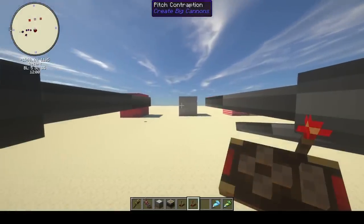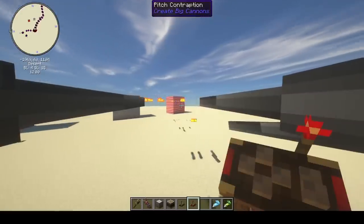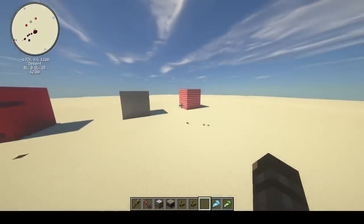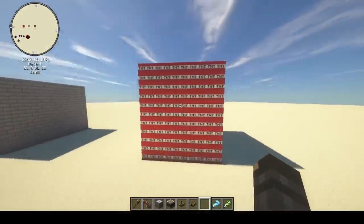You can put this on a ship, you can put this on your base — this opens up a ton of new possibilities. Maybe the armor piercing shells don't blow up TNT anymore.